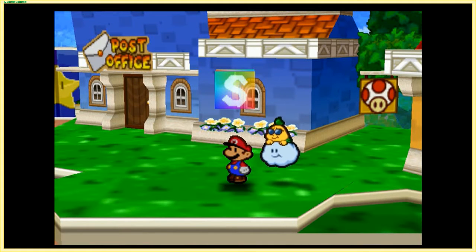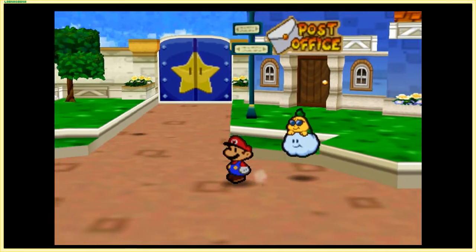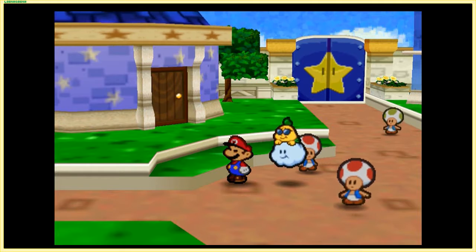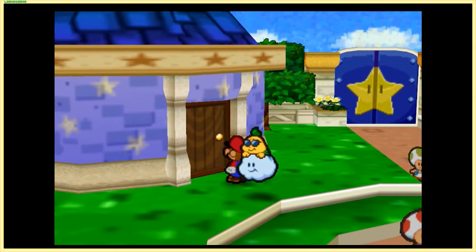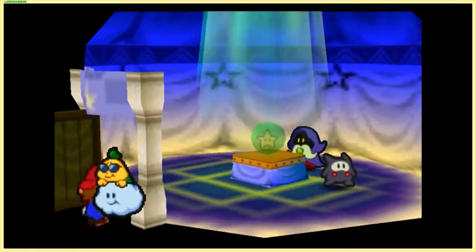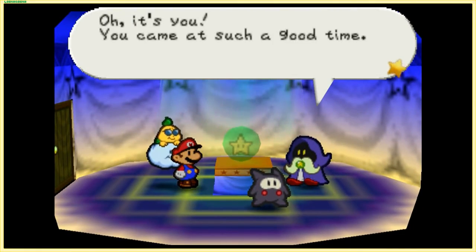Hello everyone, and welcome back to Let's Play Paper Mario, the stone-cold classic. Last time, we left off at the end of Chapter 6 or finishing off the Koopa Coot stuff, depending on whether you chose to watch Episode 14 or the first bonus video. In today's episode, Episode 15, we start with speaking to Merlin.